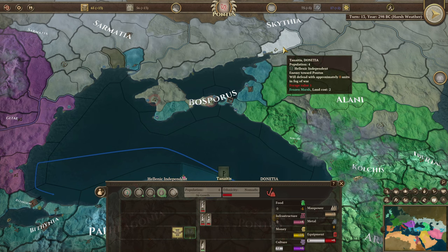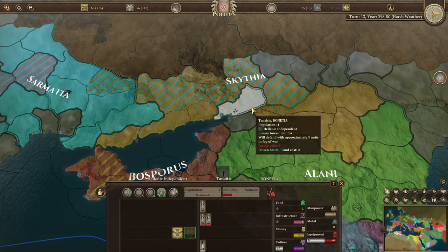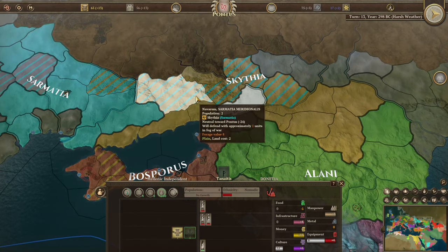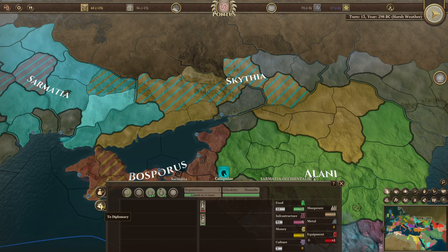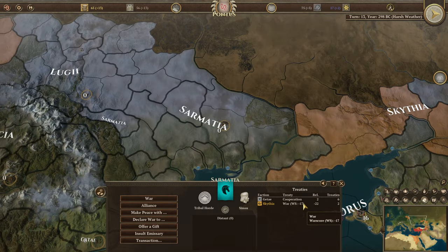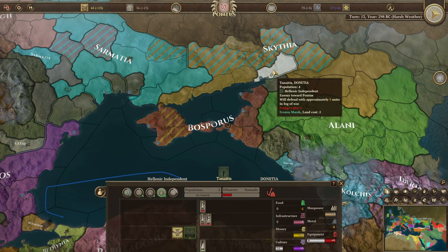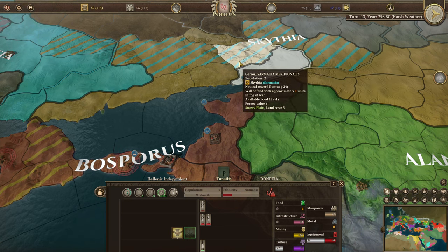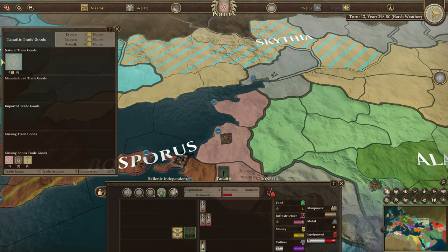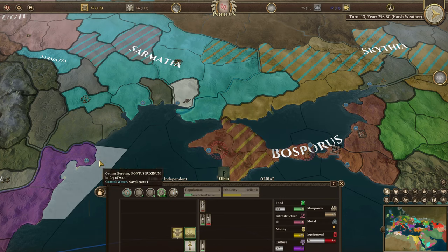There's a couple we can look at. This one here is Tanaitis in Donatia — currently independent. Scythia and Sarmatia appear to be at war; their relations are low. We could probably take this away from Scythia, though they might want to fight us. It does have amber though, which is a nice thing that could be useful. We've also got Olbia here.